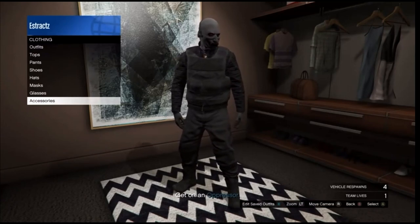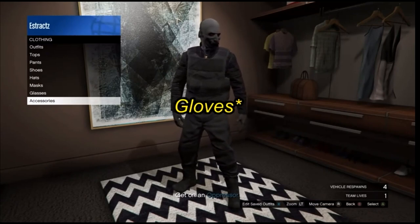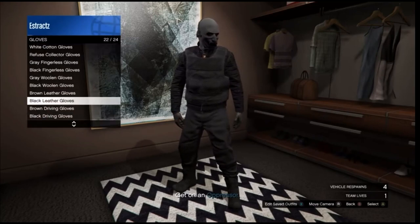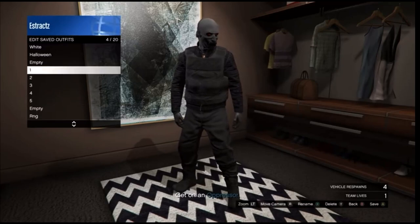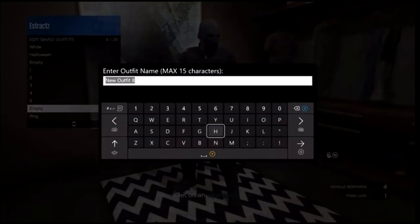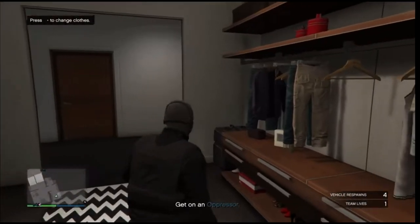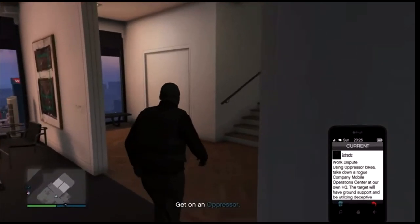Inside the closet, scroll down to your accessories and you're just going to want to change one part of your outfit — change the gloves or the shoes. Go to accessories, scroll down to gloves, and put on any pair of gloves you want. After you do equip the gloves, go ahead and save this outfit on any slot. After you do save the outfit, back out of the closet, pull up your phone, and just leave the job from your phone.